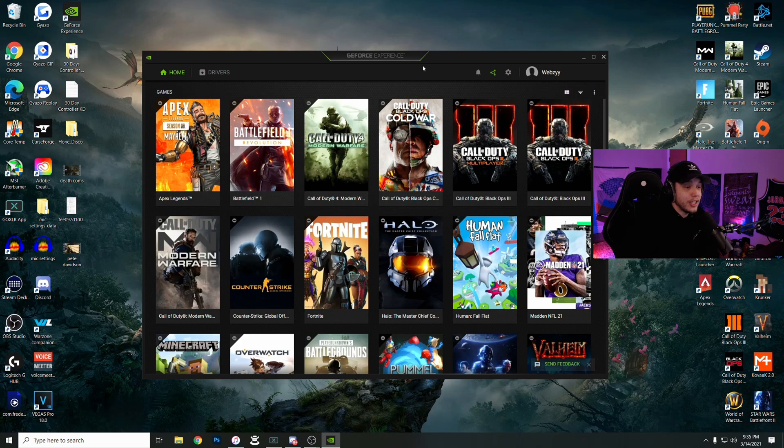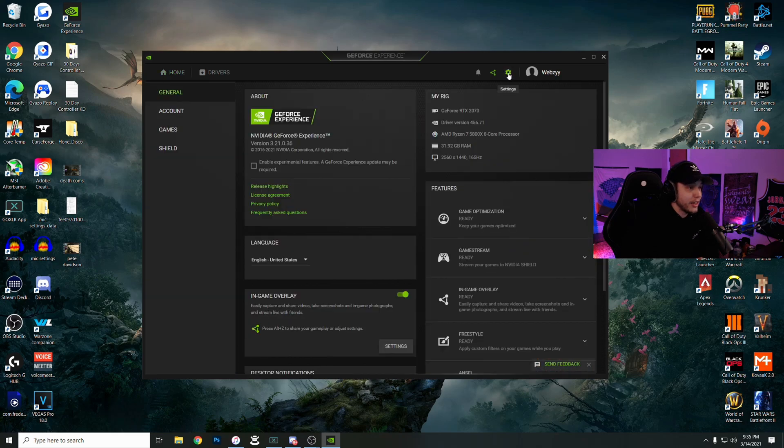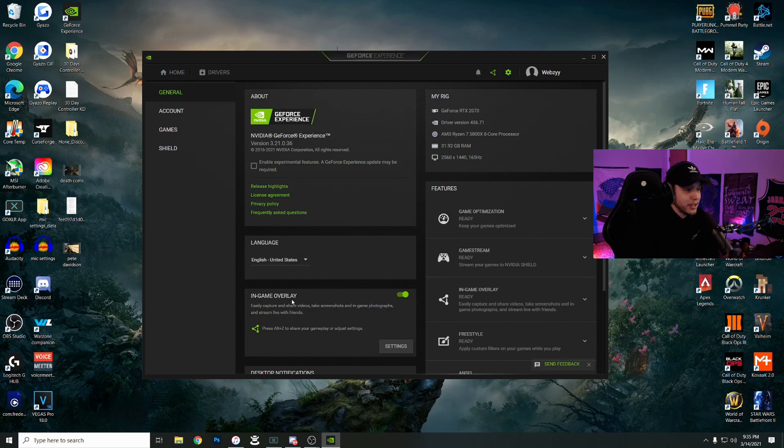For everyone who doesn't know how to install Nvidia filters, it's actually really easy. All you need is a program called GeForce Experience — I'll link it in the description. You really should have this program anyway because it's how you update your drivers. Once it's installed and opened, go to the settings gear icon in the top right, click it, and you'll see 'In-Game Overlay' — just check that and you're good to go.